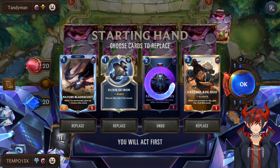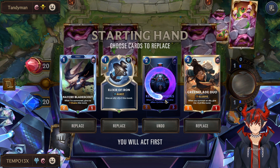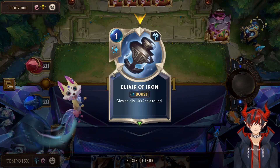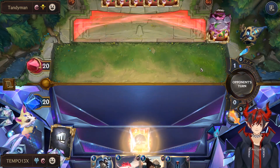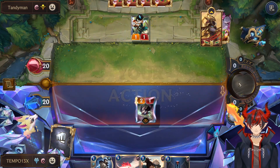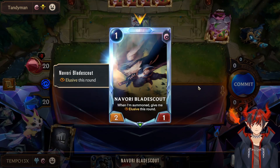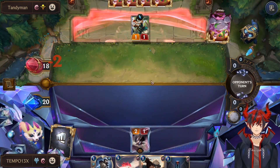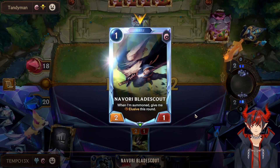So let's pitch Keeper of the Mask. We'll play Blade Scout on 1, set up Green Glade Duo on defense 2, and try to find some better turn 3 and onward cards. We're also sitting on Elixir of Iron, which is really nice for combat. We play Blade Scout, and then we're going to go ahead and swing. Because we're attacking with an elusive unit, they can't block — they could only block if they also had an elusive unit. And now he lost the elusive keyword for the turn.